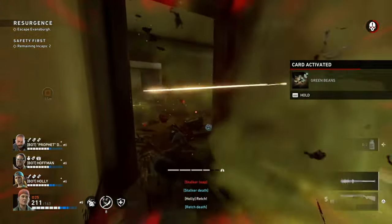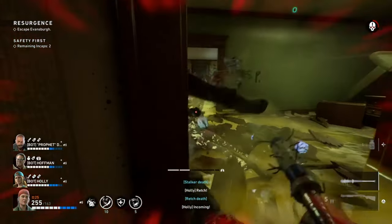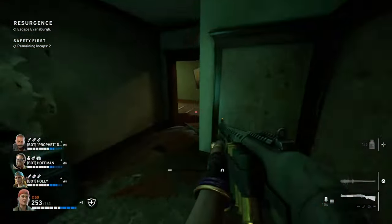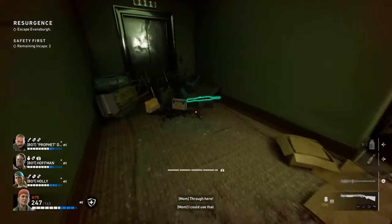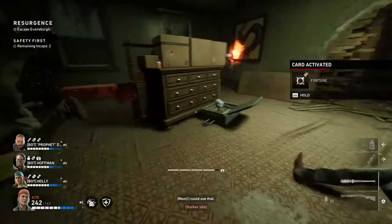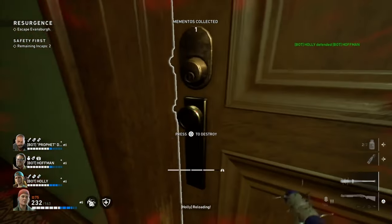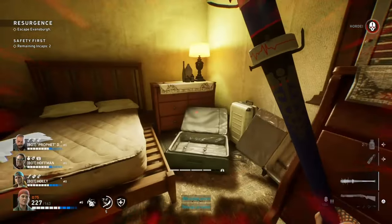Jumping into the deck — pretty much what we're going to be doing is meleeing to keep all the zombies off of us. We're going to have Pumped Up, we're going to have Numb, and we're going to have Mom's temp health, so you'll have temp health pretty much the entire time. I'm also going to have two variations to this build. The first is more of just the healing melee variation, not worrying too much about food items. The second variation is the food variation — a little bit slower and less stamina, but we'll be rocking Food Scavenger.